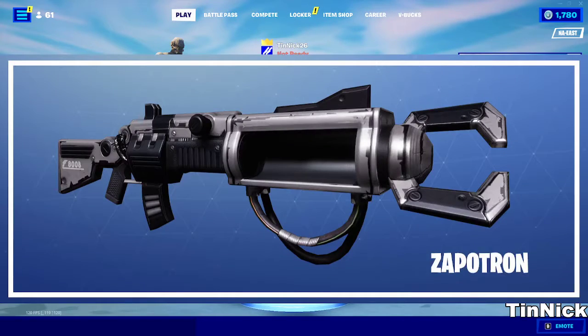The first thing we're going to be showing you is the Zapatron. If you do not know what the Zapatron is, it was a gun that came out a long time ago and hasn't come out since. The Zapatron was a really cool item — it was like an electric bolt you could charge up, as you can see on the screen.